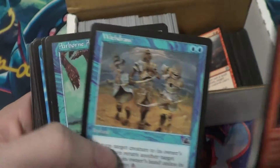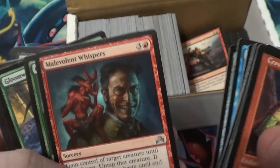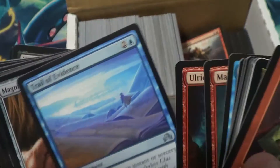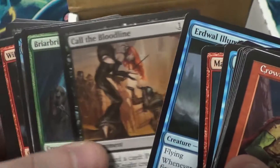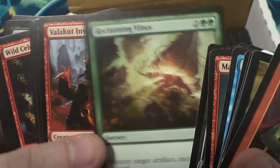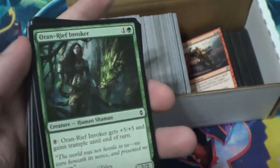These are neat. One, two, three, four, five air elementals. Malevolent Whisperers, Obsessive Skinner. Did we get a Gloom Widow already? We get lots of normal animals but with glowing eyes in Magic cards. Skin Invasion, Creeping Dread. A lot of uncommons. I should probably be paying more attention to whether or not stuff's common or uncommon. That's a lot of Wild Celebrations - one, two, three, four, five Wild Celebrations.